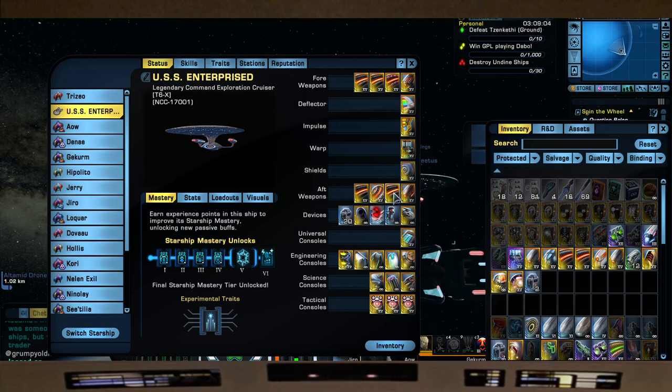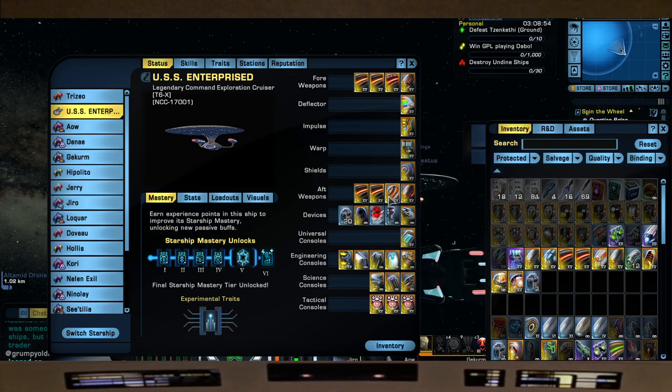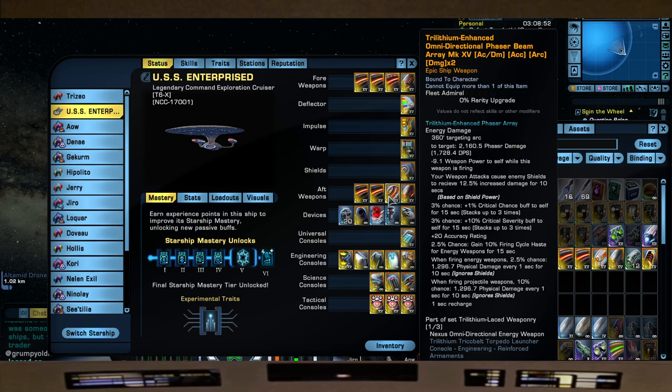In the aft we have two more Agony phaser beam arrays — crit damage times four — again bought off the exchange. We're using the Trilithium enhanced omnidirectional phaser beam to give us a little more damage when facing enemies and also a chance for weapon cycle haste. This comes from the mission Nexus.